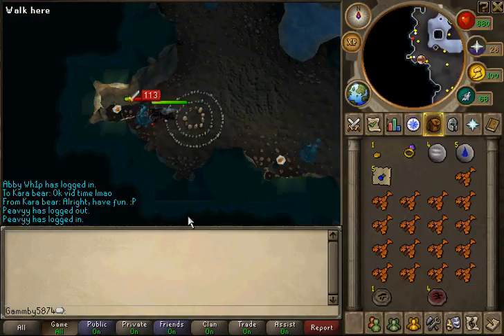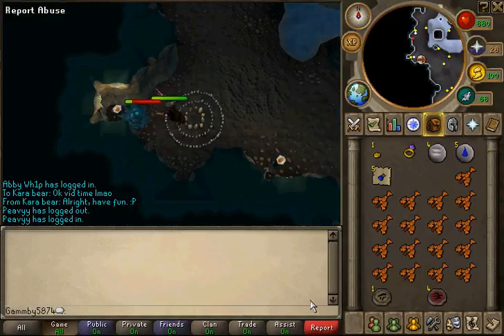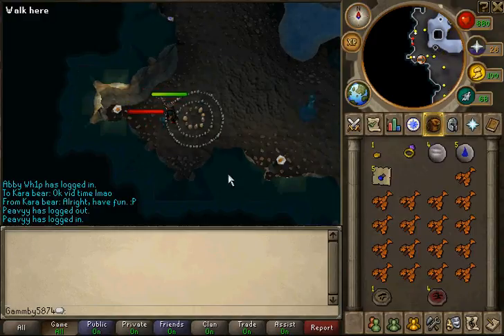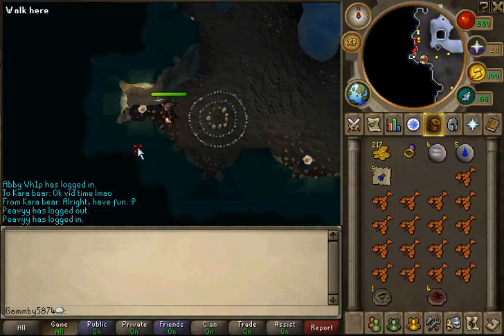With the Swallow Whole Scroll, you just use that and then you eat the raw fish as is. They also drop Cannon Balls and one-dose Sara Brews and Zamorak Brews, so those are also worth picking up — you just combine them into one.